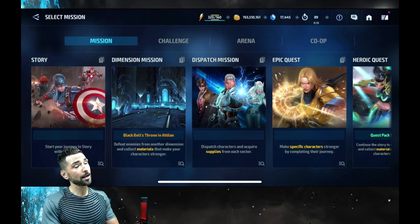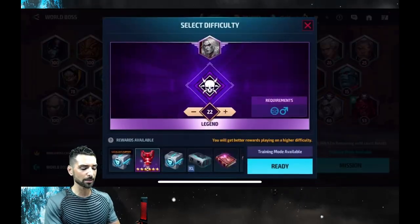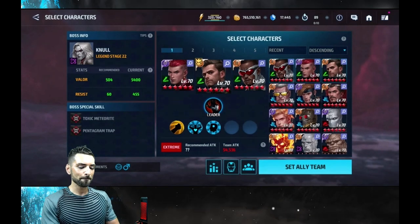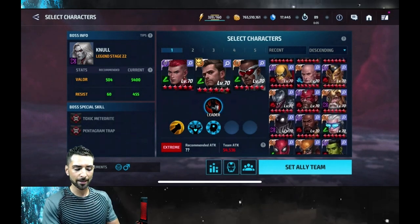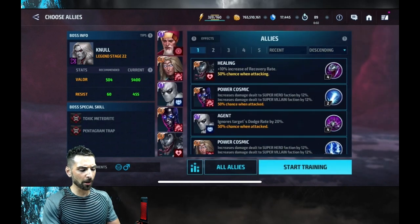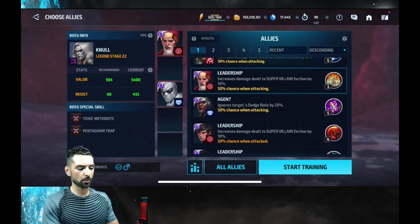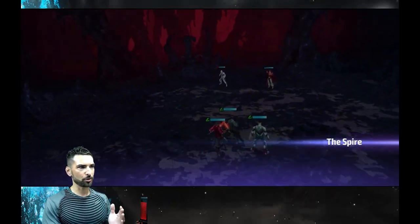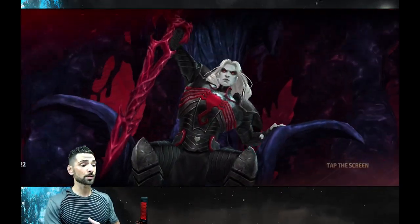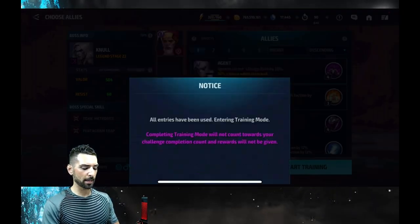They changed him to a very large degree and honestly I don't know if he's meta yet — we're going to find out together. For team setup, the best lead is his own lead: 30% increased physical attack. Other than that you could use someone like Vision, but Vision is 20% all attacks — only worth it if you're doing a swap with an energy attacking character.